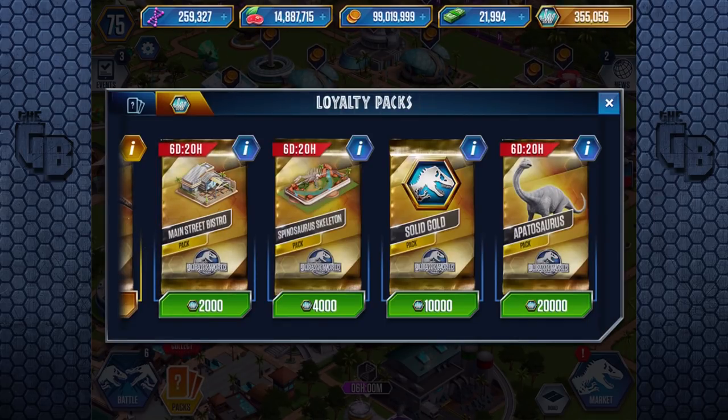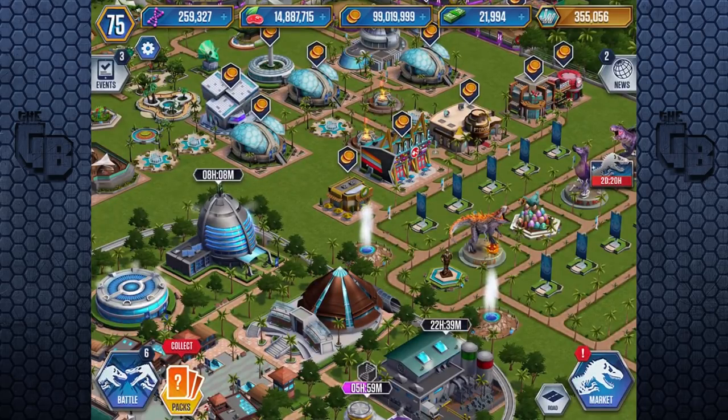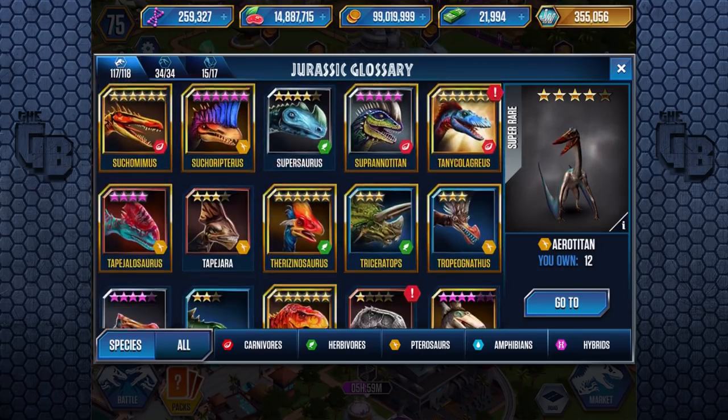We've maxed out Apatosaurus so we don't have to worry about that. Most of the solid gold creatures — I just want to check to see if there's been any more added — 117 out of 118 now.